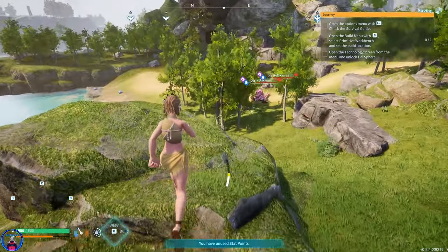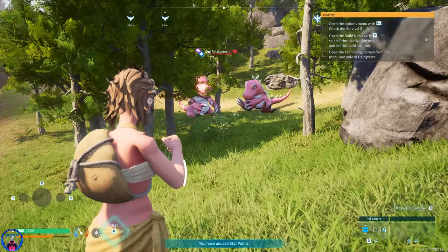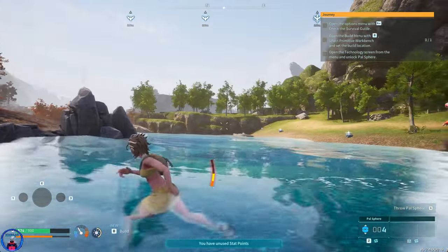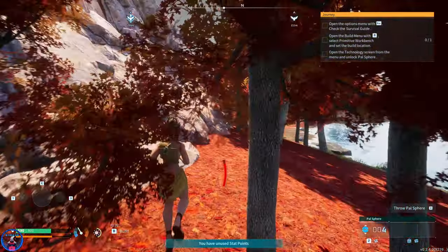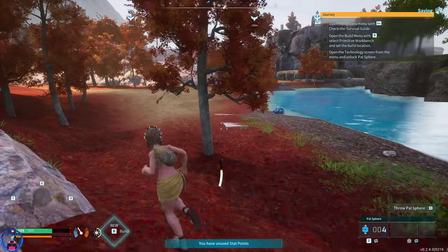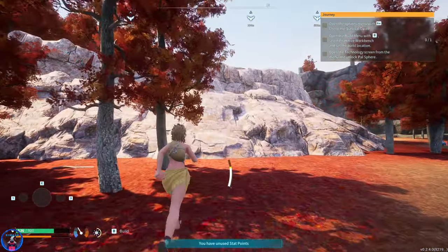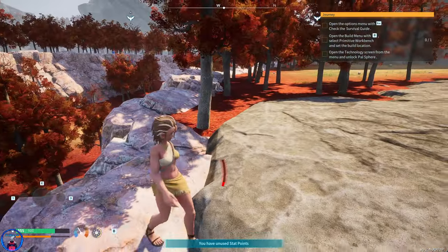Oh, there's the Relaxasaurus! They are engaging in combat — water combat. The Relaxasaurus skin is really working better than I expected, honestly. There's another one that is supposedly black, which I believe is the boss variant.